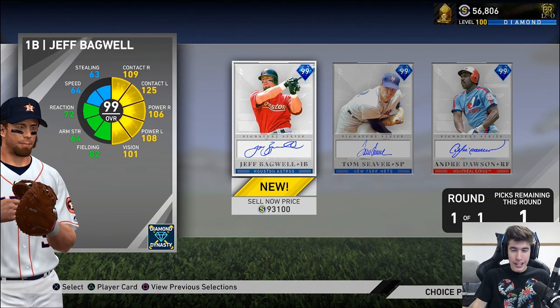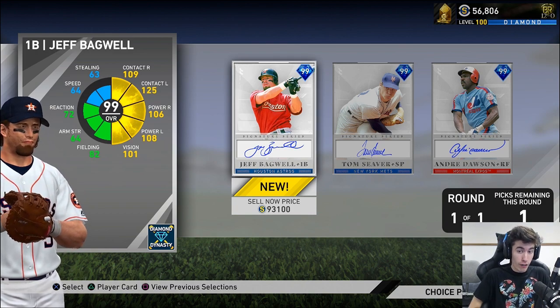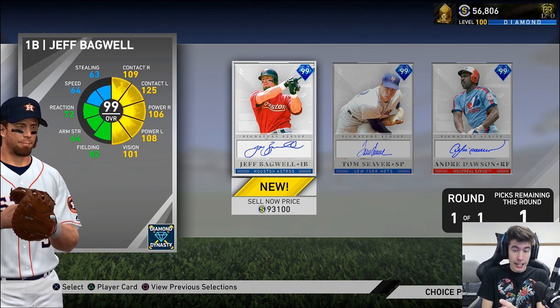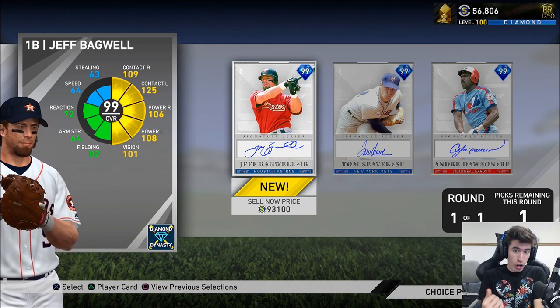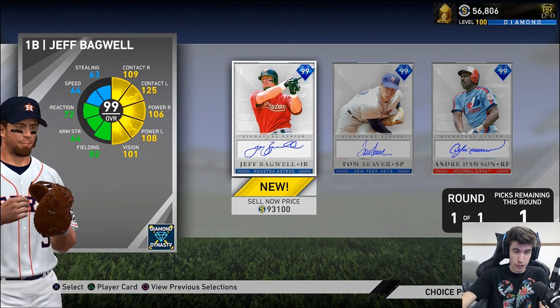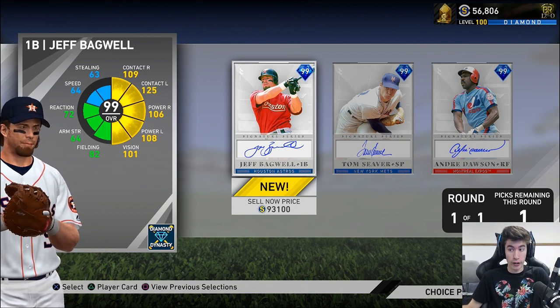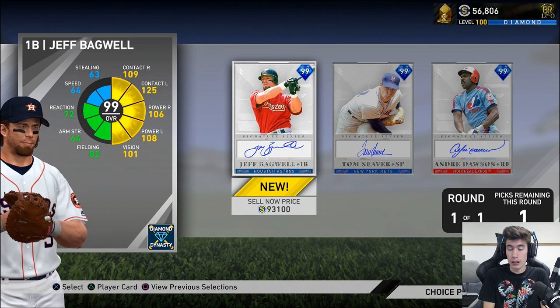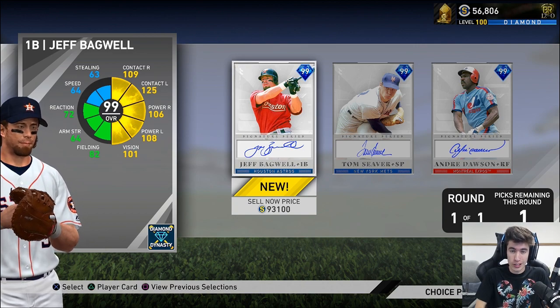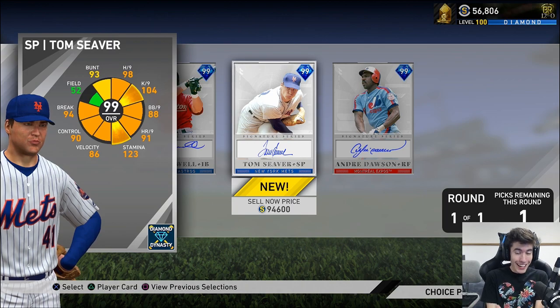Thinking in terms of my current Diamond Dynasty team — at first base, I already have 99 Frank Thomas, who has literally been my best hitter throughout the entire ranked season. Do I really want to replace Frank Thomas? I also have Lou Gehrig sitting on the bench, and I love Lou Gehrig — he's a great card. So this kind of makes me not want to take Jeff Bagwell.